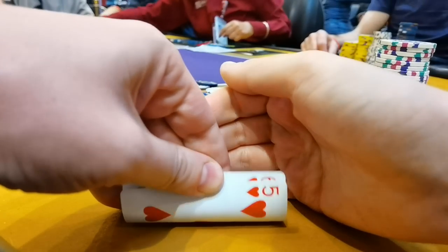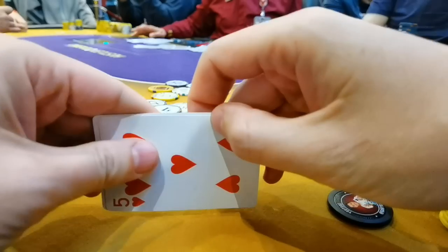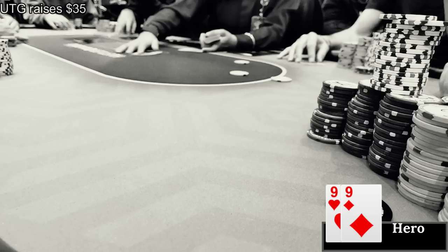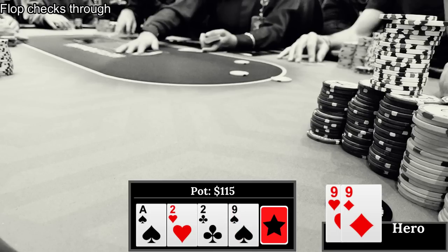It would have been so sick if I'd checked that down and actually won. Winning lots of nice sized pots today, not losing too many - a very nice combination. Next up I'm in the big blind with pocket nines. Early position makes it $35, MP calls, I come along. Three ways to ace-deuce-deuce with one spade - it checks around. The turn is the nine of spades - what a heater! I've got a full house and decide to get sneaky and check, hoping to induce a bet.